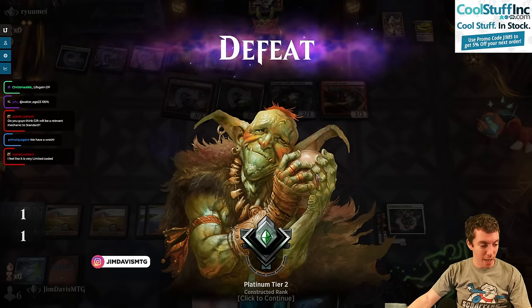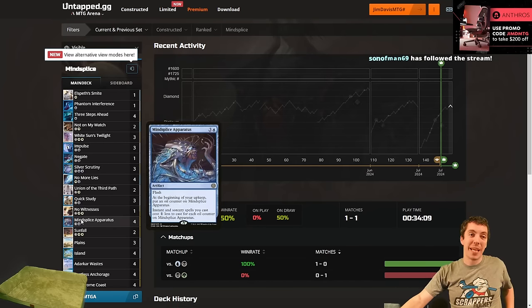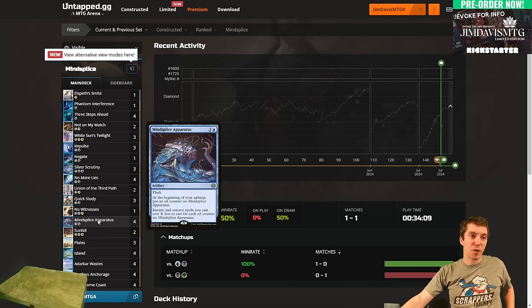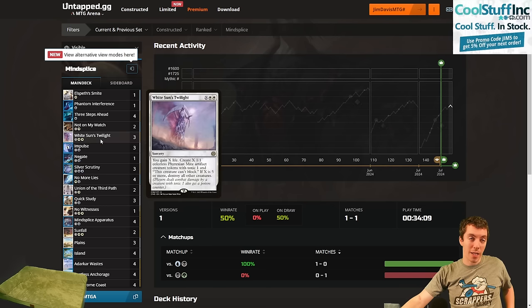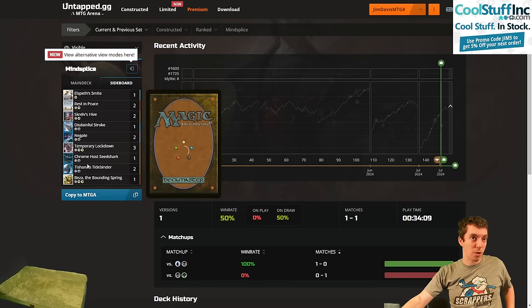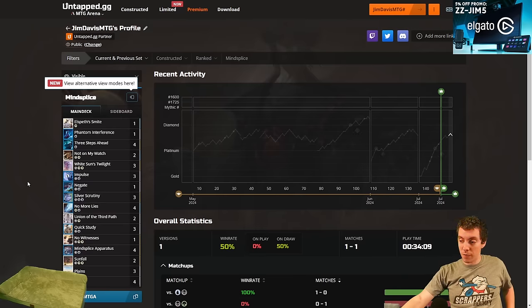We went one and two overall. The Apparatus is very good — it's just not going to be good in aggro matchups where it's too slow. The mid-range and control matchup seems excellent. Our draws were pretty bad and the deck could be tuned. Be careful about playing too many cards that are only good with Apparatus in play — Union might fall in that trap, and Twilight too though it's always good. The Beza card seems really good against decks like that. I'll work on it more — that's all for the stream, love you, like comment subscribe.